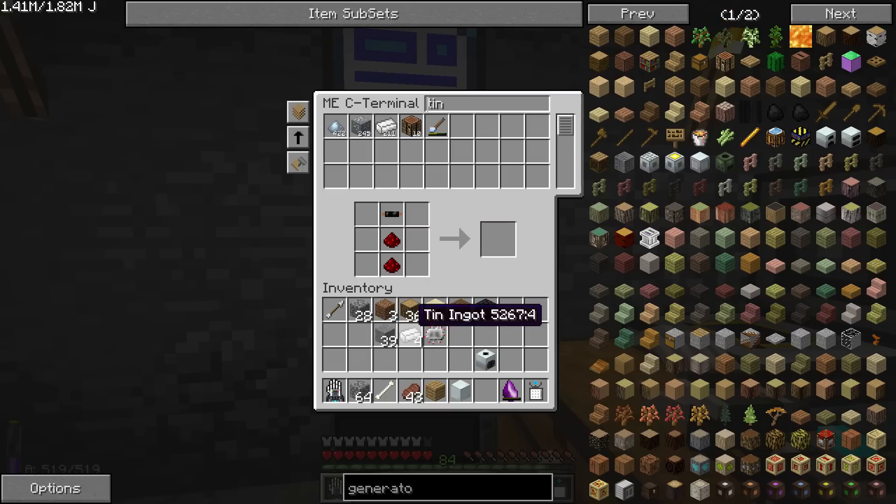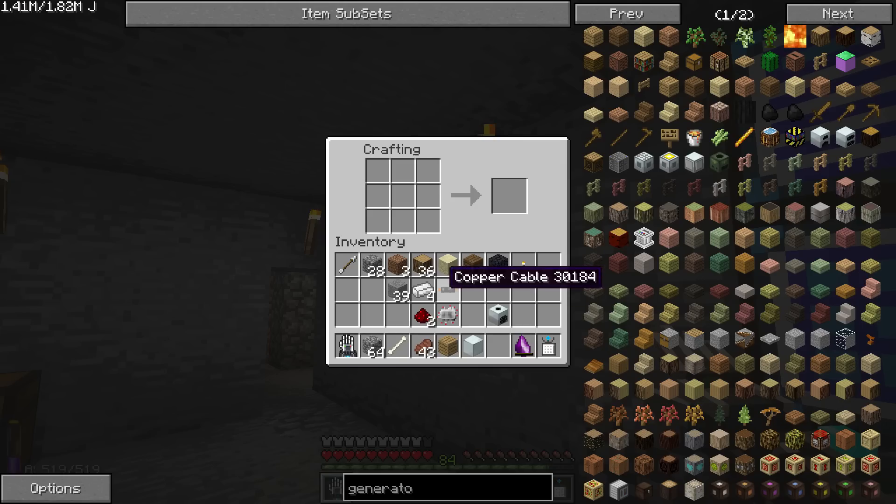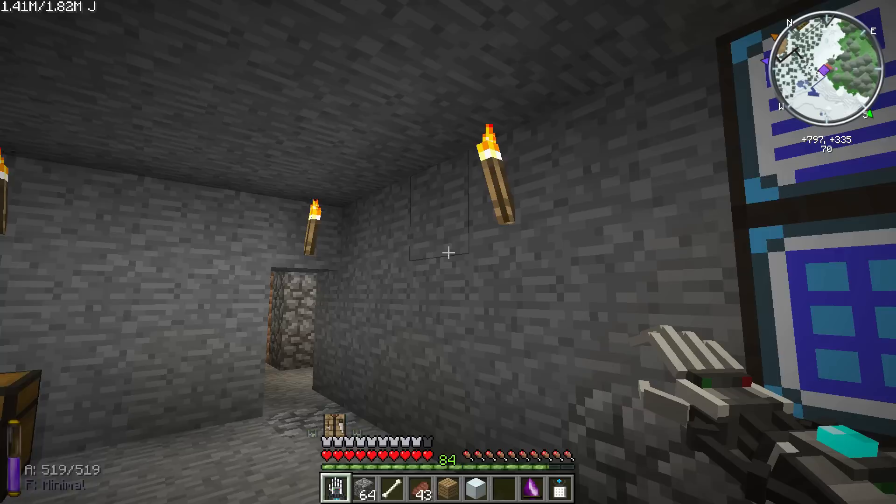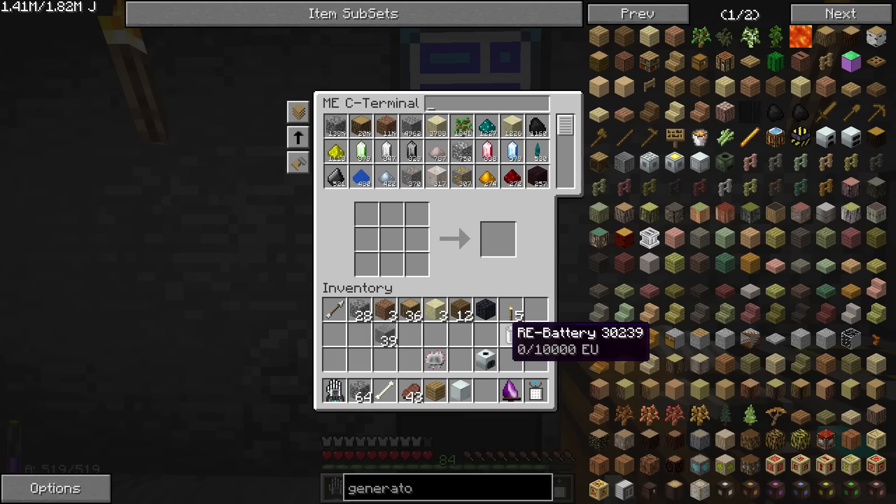It won't let me take it. Let's take all of these and craft it over here. Tin on the sides, redstone there. There we go — that was weird.